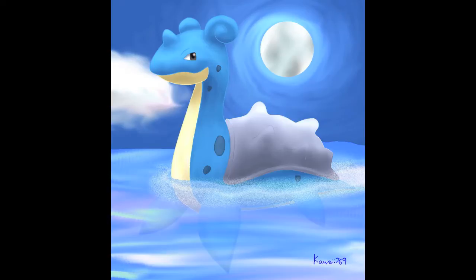Lapras is a large sea creature that resembles a Plesiosaur — I don't know what that is. It has four flippers, however its front ones are notably larger than its hind flippers. It has a long neck and large black eyes. Lapras has curled ear-like appendages, kind of like Princess Leia, and a short horn in the middle of its forehead. The majority of its body is blue.